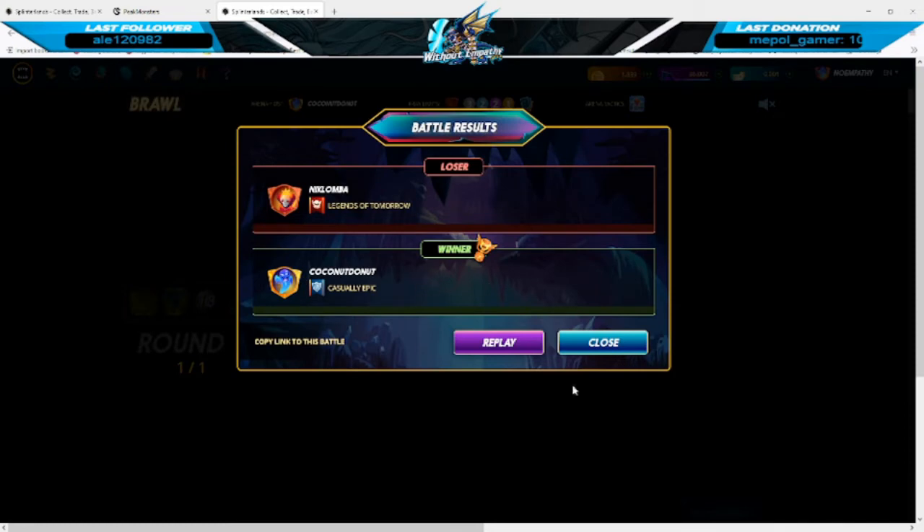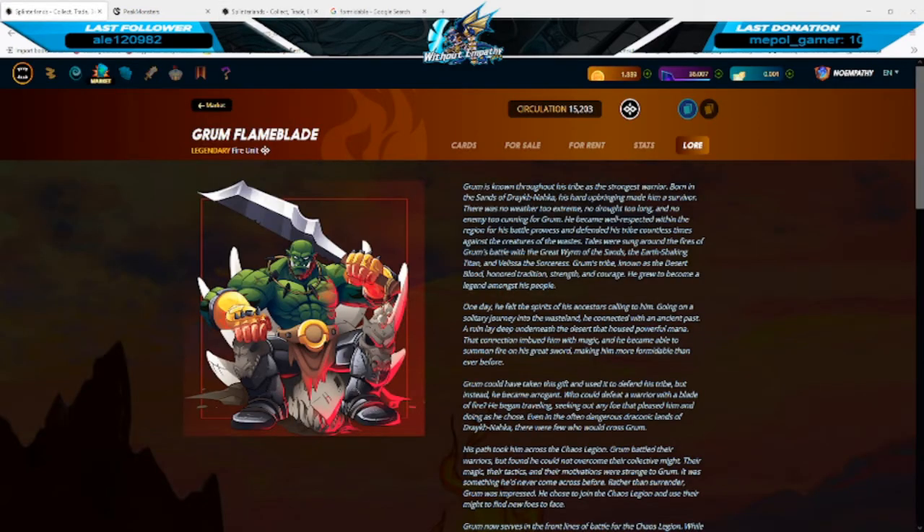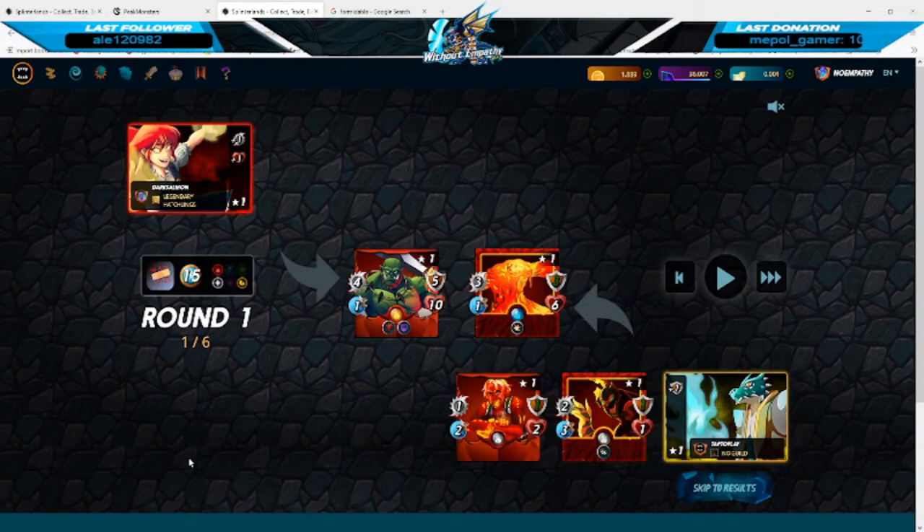Finally, we are moving into legendary frontlines, starting with Grum Fireblade — a very powerful card on the fire splinter. Grum has Bloodlust, which was only previously seen in guild brawls; this ability gives him plus one to all stats upon killing another card. He also has Void Armor, making him a formidable opponent against magic. When leveled up he'll also gain Void and Giant Killer, increasing his usefulness against magic, while Giant Killer gives him a huge damage bonus against any cards that are 10 mana or higher.